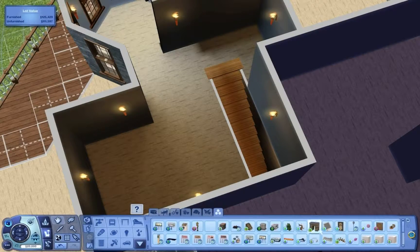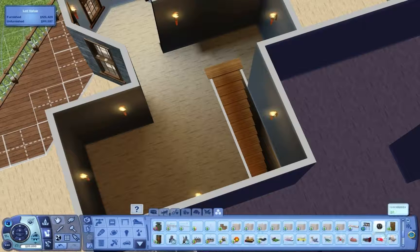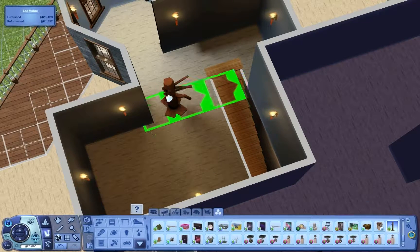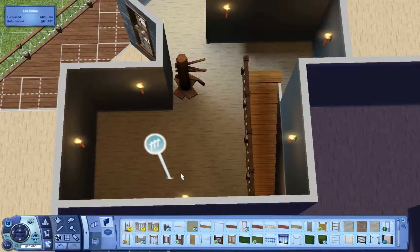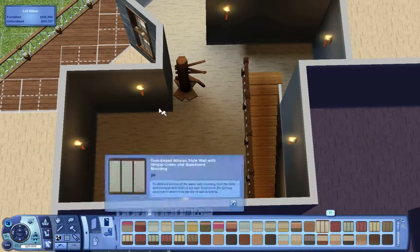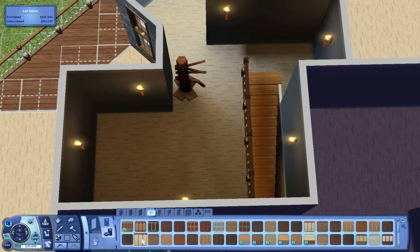Hello everyone and welcome to another part in the Sims 3 Let's Build a House series. Today I decided we were going to work on one of the secret rooms we are creating — this is the one directly above the library. We had a suggestion for it to be an office type of room, so since we already have a library and will eventually have an official office, I wanted it to be kind of like an office.